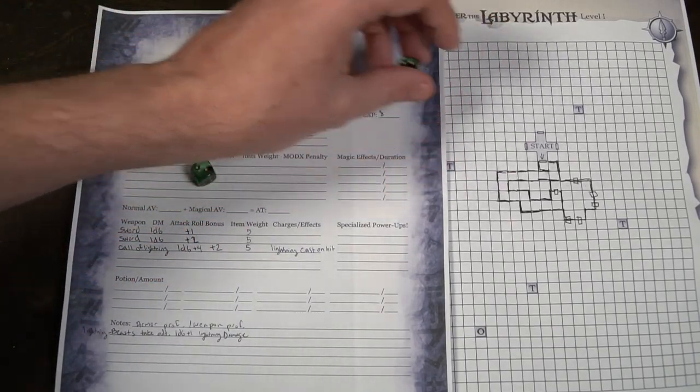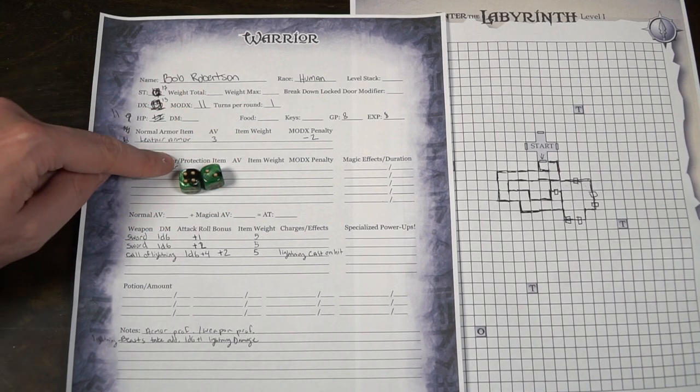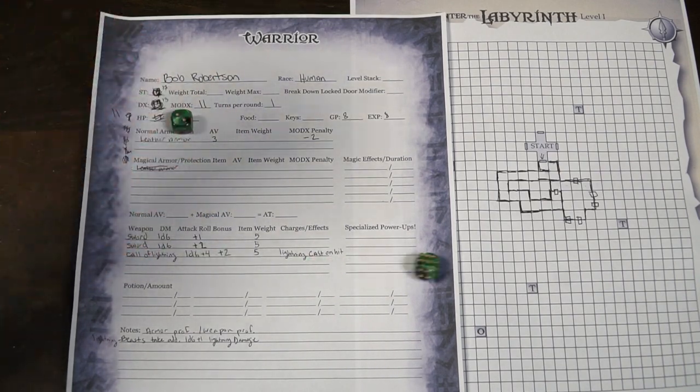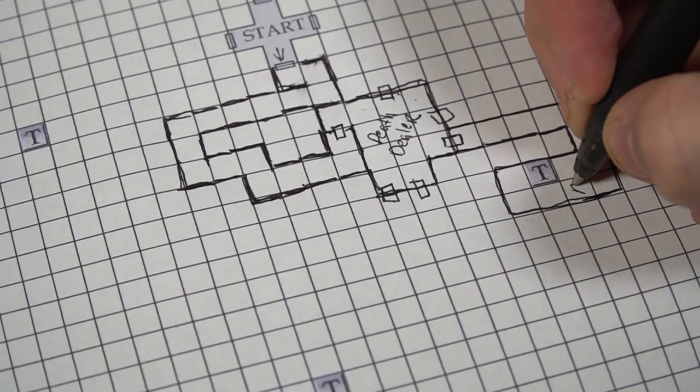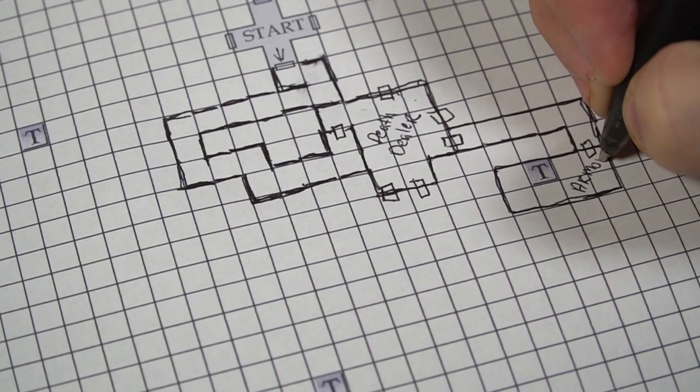When beasts attack, players roll and the person with the lowest roll is who the beast targets. There are beasts that specifically target the cleric or the warrior based on what type of monster it is. To attack, you roll two dice and check if the result is equal to or lower than your Mod X — if so, you hit. If you roll a 5 or less, you crit and consult the crit hit table. If it's above, you fail. 17 is an automatic miss, and 18 is a drop — no matter how good you are.